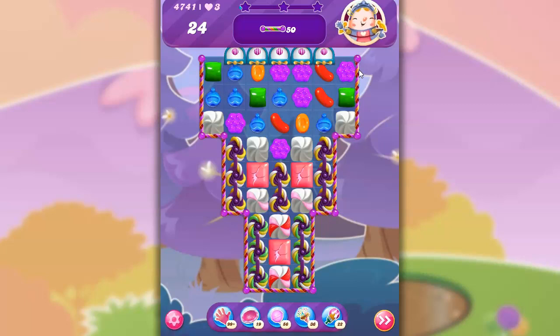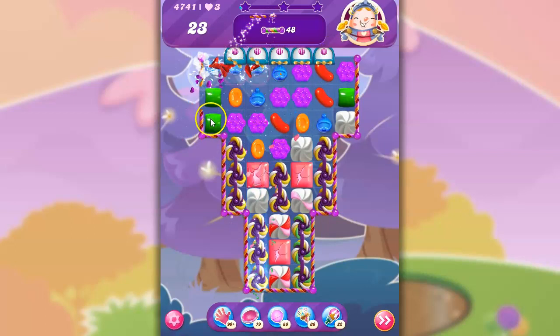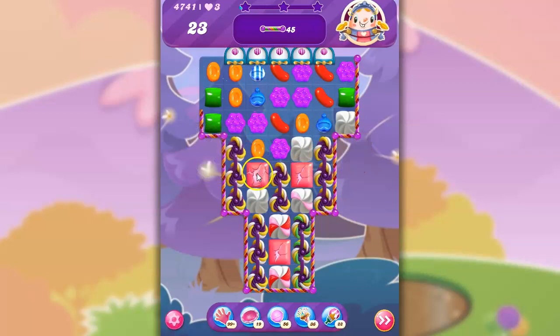I find that oftentimes on a board like this, what happens is I'll have one here, one here, one here at the end — they're strung out so long against this. But we've got some things we can do, and we've got a stripe dispenser here.